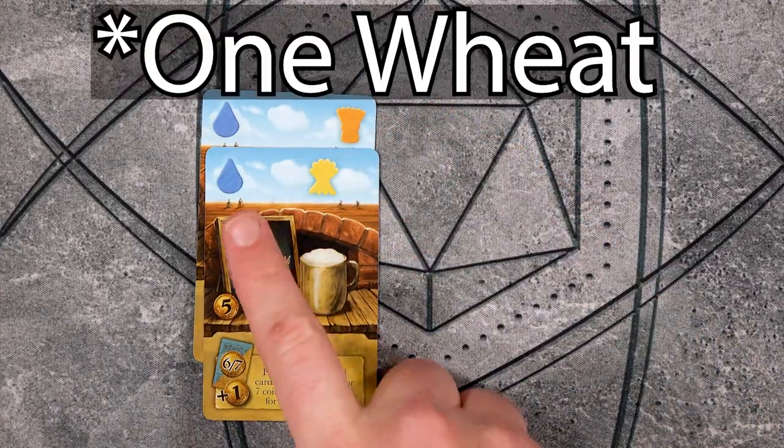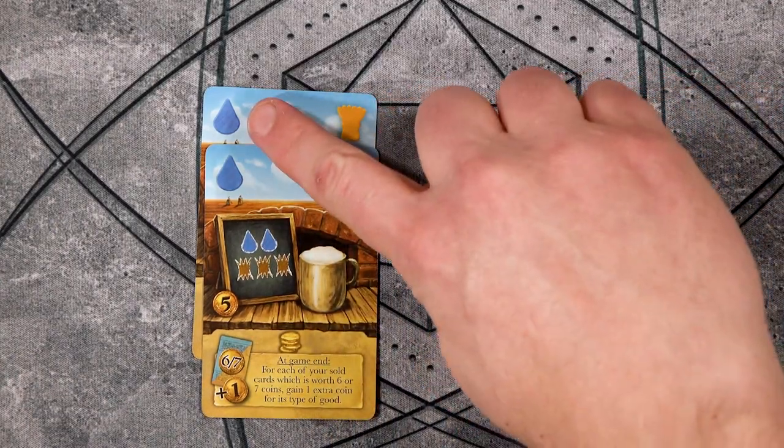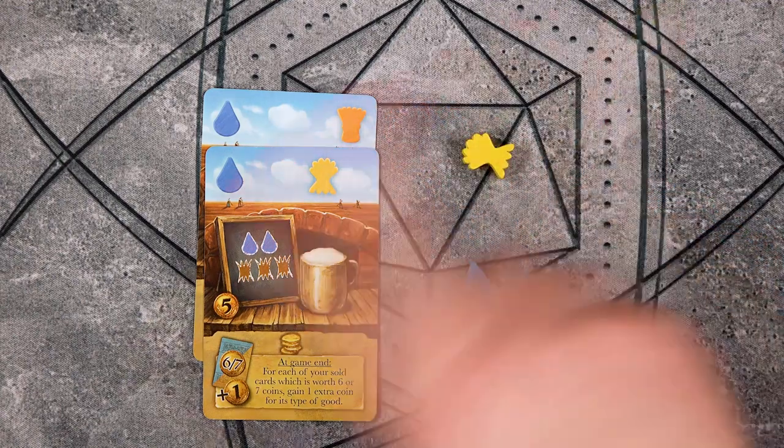For example, I put down a card which gives me two wheat and one water. This card here also has water, so I would get to gain another water, though I would not gain this rye because it was not on the card I just played.